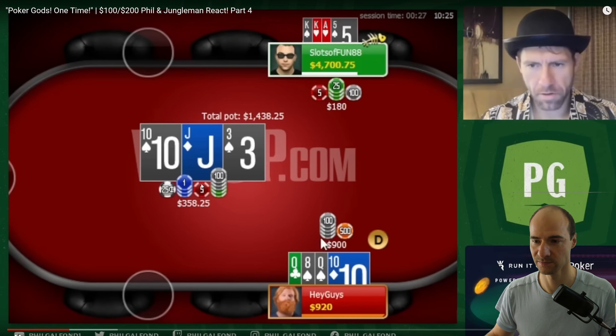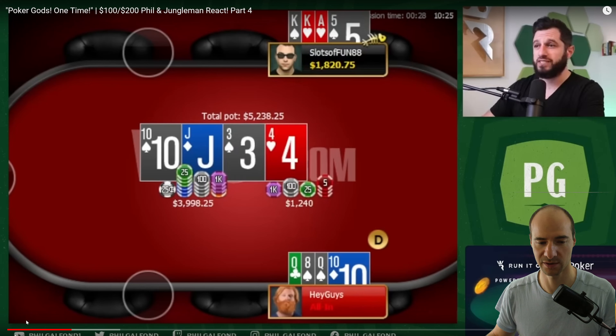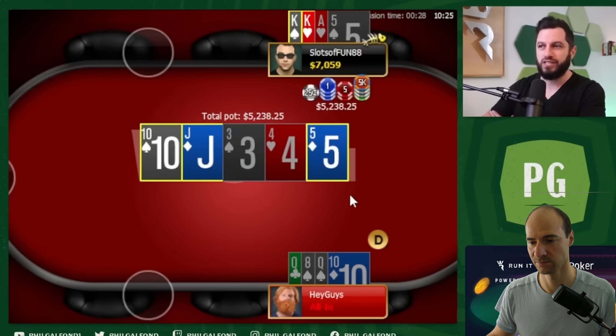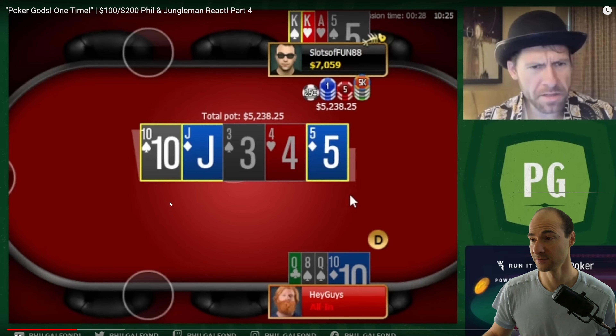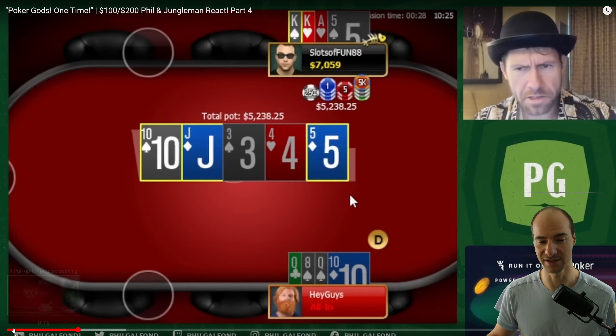I'm going to get in my overpair gutshot nut flush draw — call me crazy, but I'm doing it. He's a huge favorite. He's got some hands that I beat that are going with it. He has a lot of types of equity, but it's gonna get awkward. He's not beating anything badly, but he has fold equity — that's the main reason he's raising this. He has aces with nothing else — probably fold. If you get a hand to fold against which you have 50% equity, that's great. I don't think his hand is a jam, honestly. According to the solver, it is a jam — it's just my intuition.